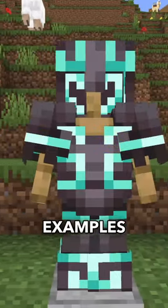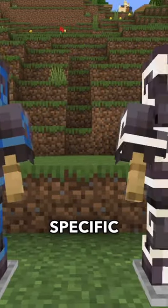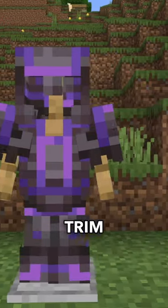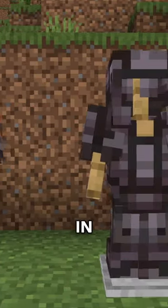Here are a few examples of what the Flow armor trim looks like on Netherite armor with specific materials. And this is what the Bolt armor trim looks like. Will you be trying to add these to your collection? Let me know in the comments.